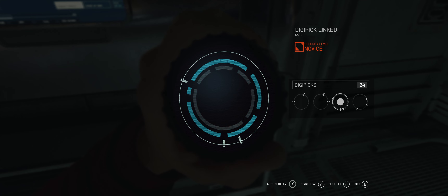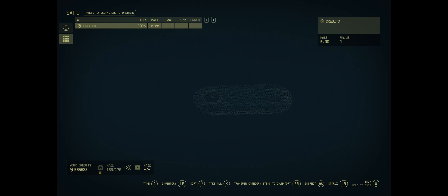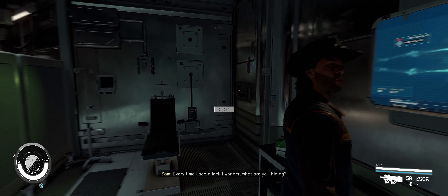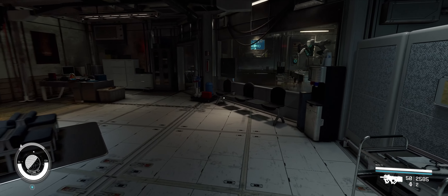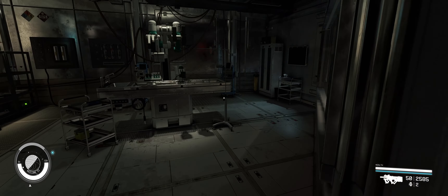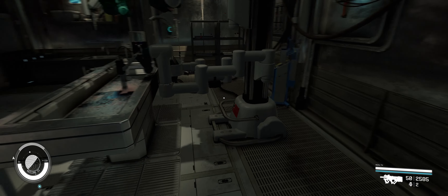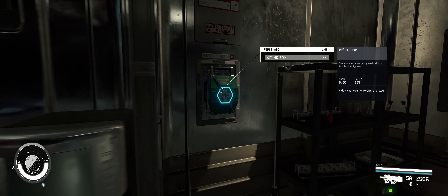Welcome back to Starfield. Sam and I have pushed through into the inner sanctum of the Victor Compound building and entered into this semi-underground area. We're trying to find Lillian Hart — Sam's ex and Cora's mother — and bust her out of her predicament with the syndicate, where she's been undercover trying to grab information from them.